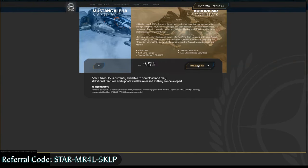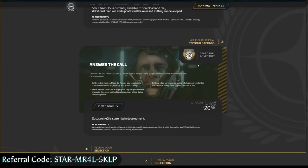We're going to go ahead and select the Aurora MR. It's going to ask you, do you want Squadron 42? For those who don't know, Squadron 42 is going to be a 100-plus hour campaign, fully scripted, with crazy voice actors like Mark Hamill, Gary Oldman, Henry Cavill, and John Rhys-Davies.